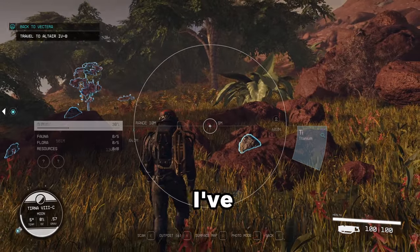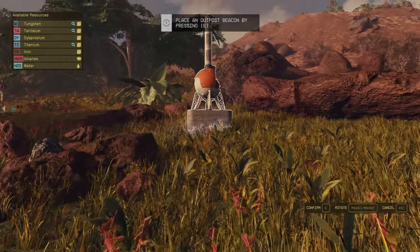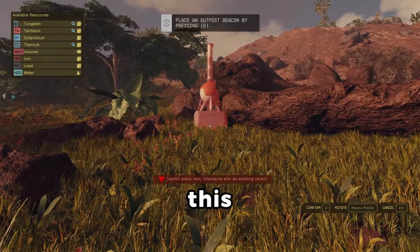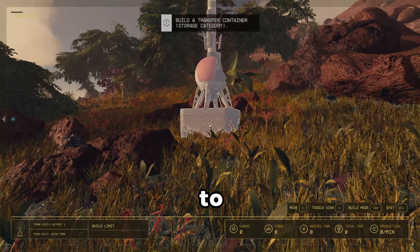The easiest way of finding this location is by moving the beacon slightly up the hill and then back down again. As you can see, this area has all 8 resources in one location. Now just place the outpost and you're good to go.